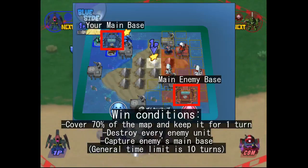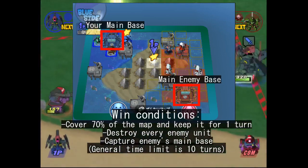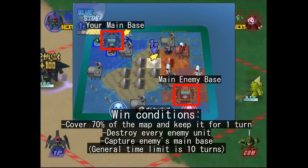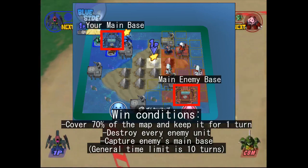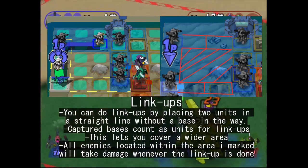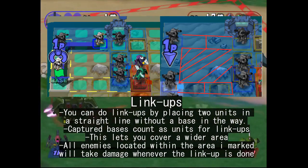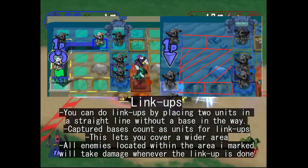At the start of any match of Capsule Wars, each player starts off with a single base and a set amount of units. Once the round commences, a random team is selected to go first, and you are tasked with either covering 70% of the map with your team color, killing every enemy unit — meaning the whole formation, not just the ones already on the field — or capturing the main enemy base. It's a turn-based turf war where you can use units and captured bases as beacons to cover wider areas. Whenever these link-ups take place, any enemy unit within the area covered will take damage. This can be done even after you've already covered the area, allowing you to chip away at enemy troops before combat commences.